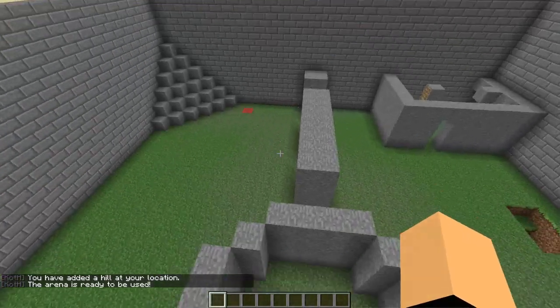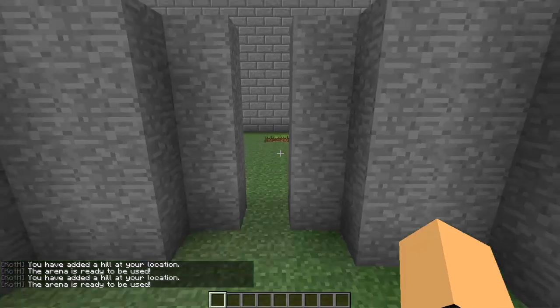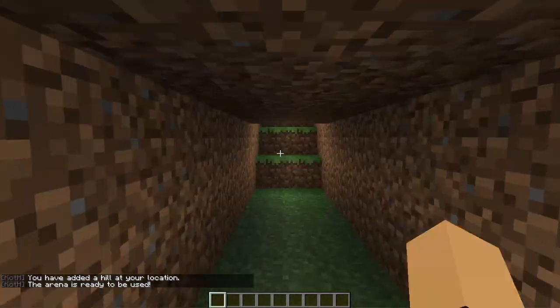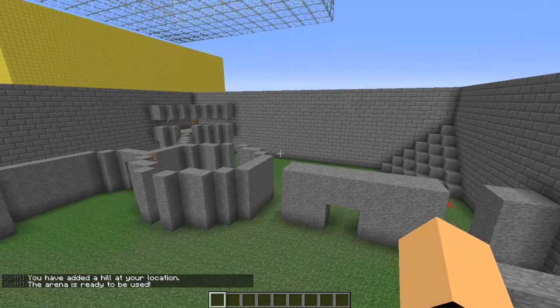Now we can add more hills if we want. It's the same command — just type it and it will keep adding more hills. I'll add a couple more here, and there we go. Once you've added your hills, you're almost done.